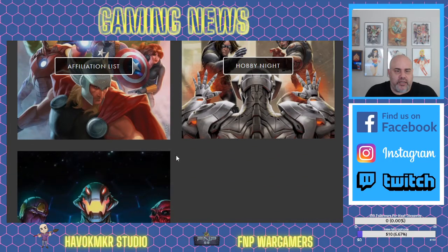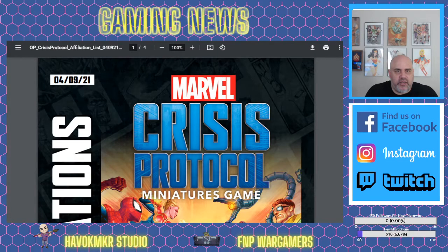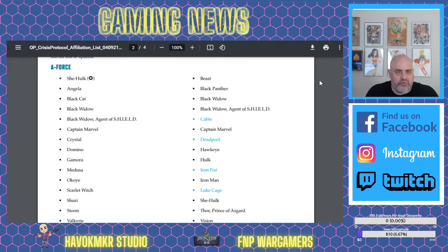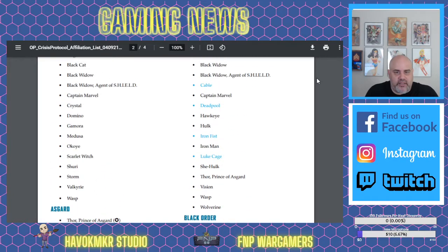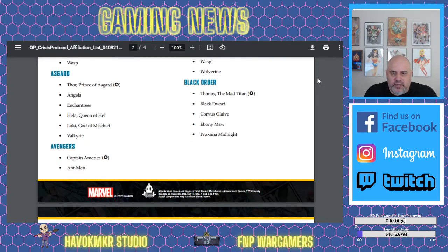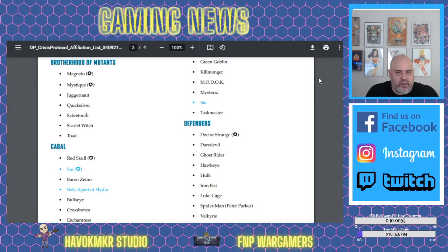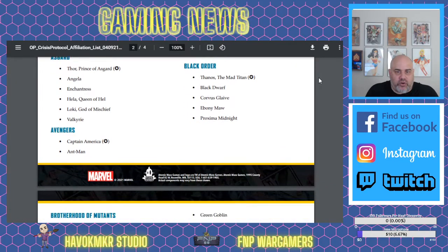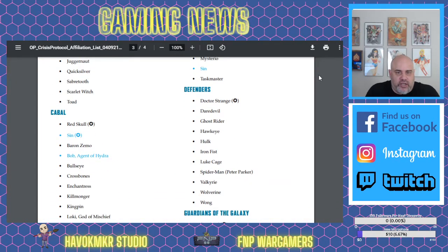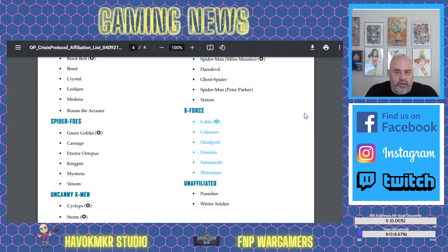They've even got their affiliation list on the website, and these are constantly updated. Looking at it now — Quicksilver and Wanda Maximoff are listed as Brotherhood of Evil Mutants, not Avengers. That's interesting, I guess. The Avengers roster is pretty huge so you can't complain too much. But you can start seeing who's on what team from these affiliation rosters.